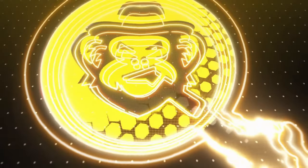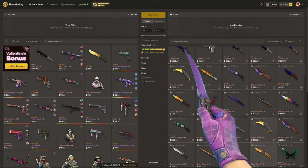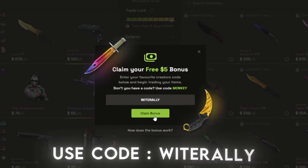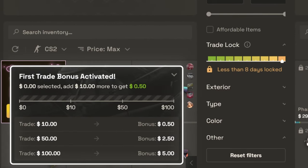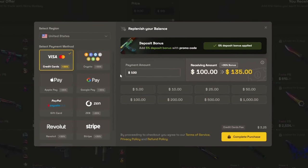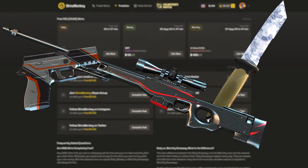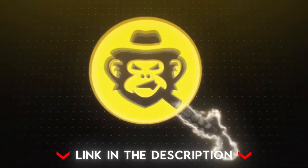Today's video is also sponsored by SkinsMonkey — an automated trading bot site that allows you to quickly and easily exchange your skins at a fair price. Simply log in through Steam, add your trade URL, and you're good to go. If you use my code, you'll get up to $5 completely for free on your first trade and a permanent 35% deposit bonus anytime you add balance. Under the freebies tab, SkinsMonkey is always running daily, weekly, and monthly giveaways. The link is in the description below.